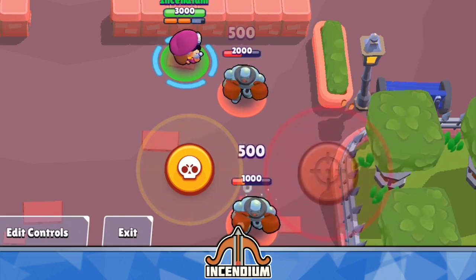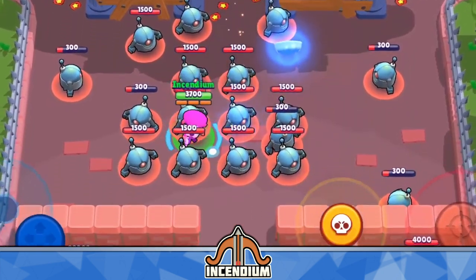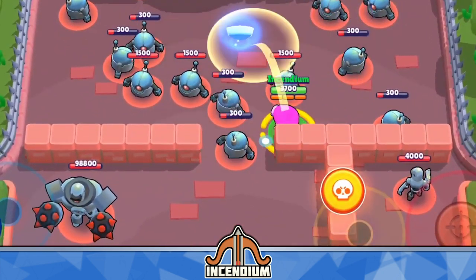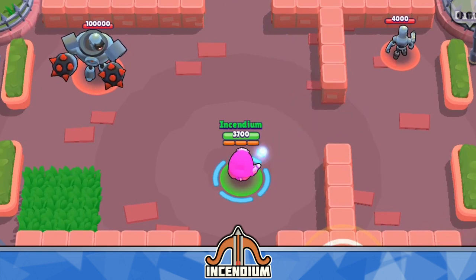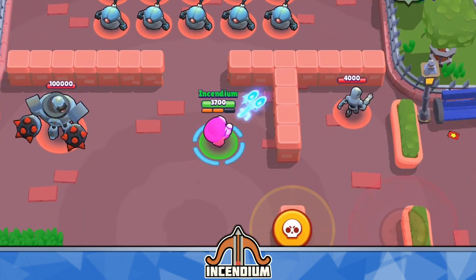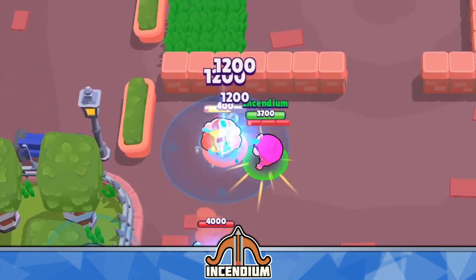Colonel Ruffs has dropped in Brawl Stars and his super might be the most interesting thing about him because you can buff your teammates, and you don't really have a brawler that can do that. But his main attack is pretty solid. I've already made a video talking about the best ways to use his super, so you can watch that after this. Here I want to focus on his main attack and all the stats associated with it, and use that to give tips and tricks on how you can auto-aim and bounce shots better.